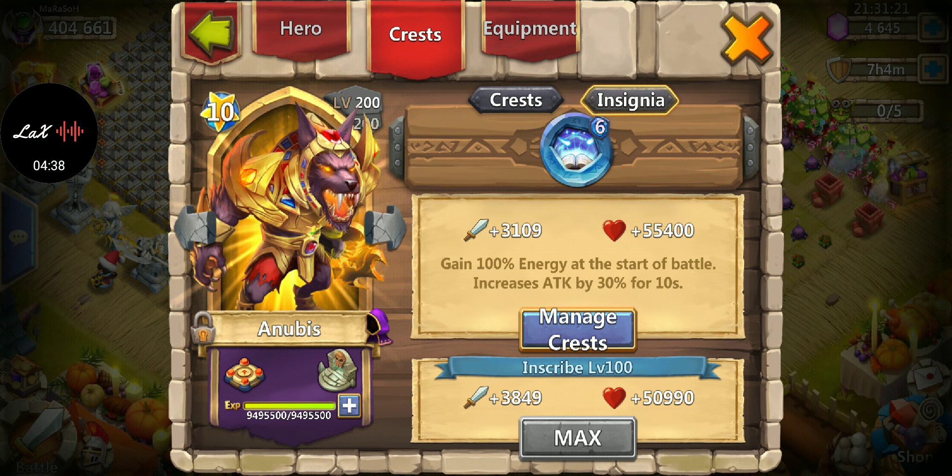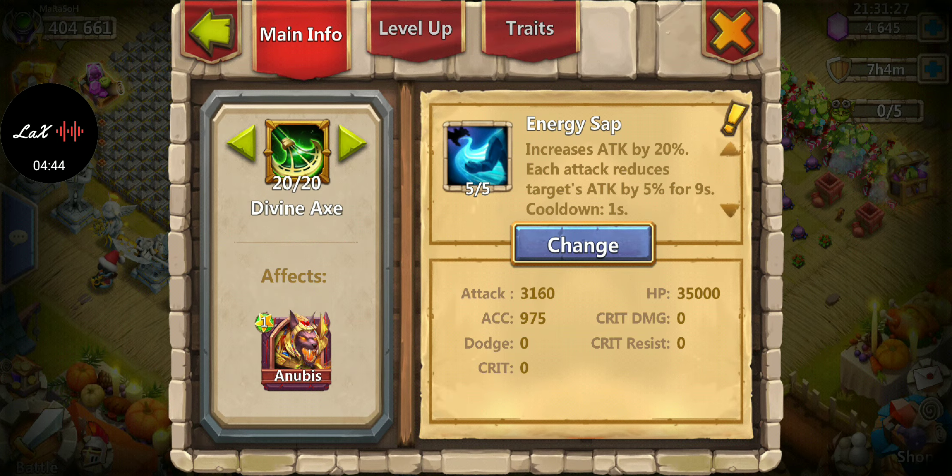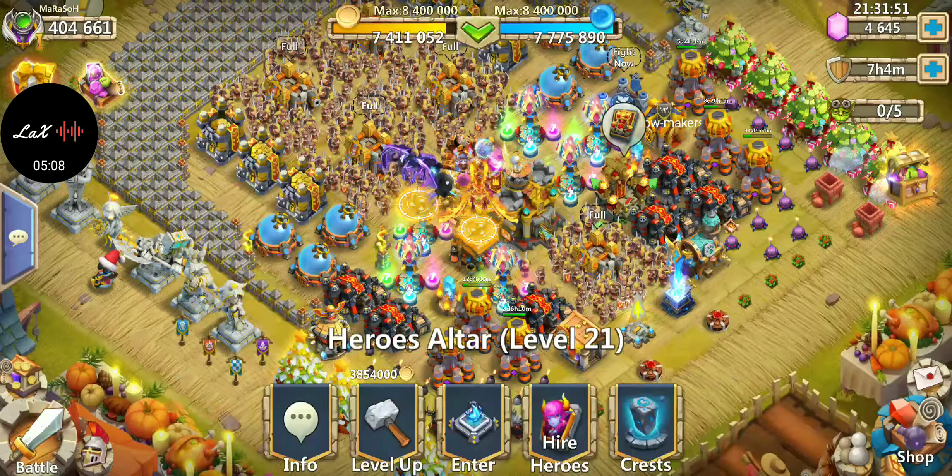For Clayman, I went with Energy Sap. His best talent could honestly be Victory Lunge for more attack, but I like Energy Sap because it lowers the target's attack significantly for a duration. For traits I went with attack and accuracy — those are the main two I was going for on him.